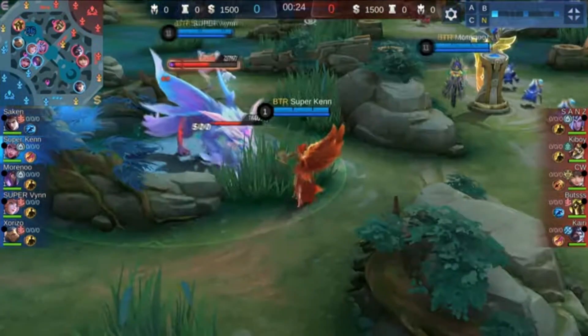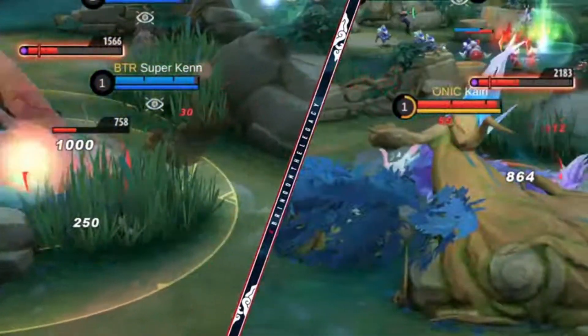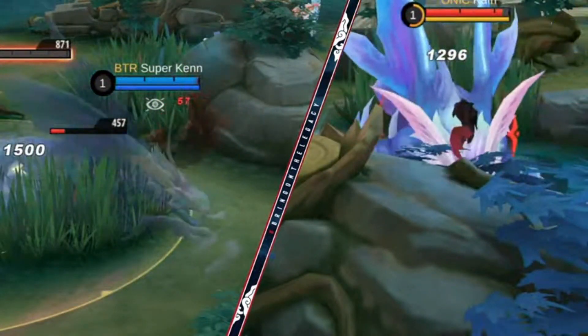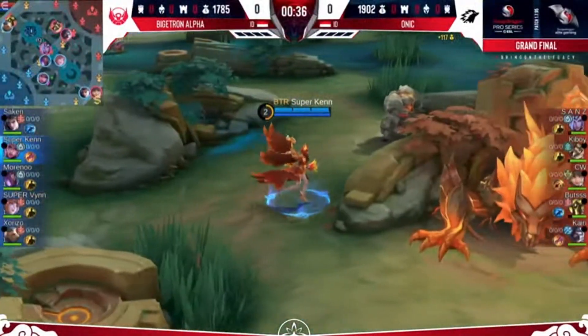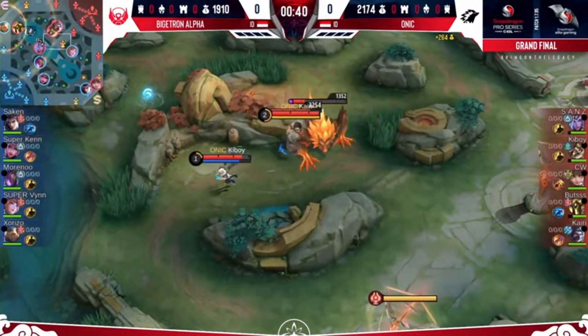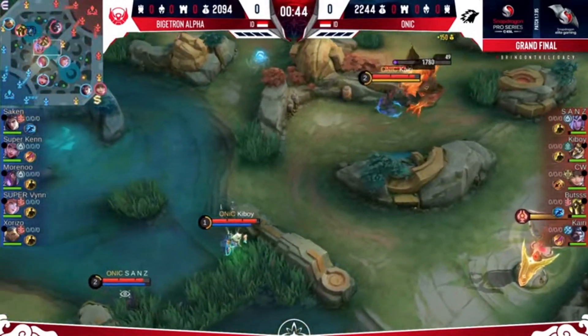This here is Bigtron Alpha versus Onik. We see Super Ken starting on the purple, and it's likewise for Kyrie. Super Ken on the Alice — let's talk a little bit about this, because we have seen it before in Season 11. When he joined the MPL, one of the pocket picks we were able to see from him was not just the Alice, but the Hanzo as well. He was utilizing these crazy picks, and he was making it work.